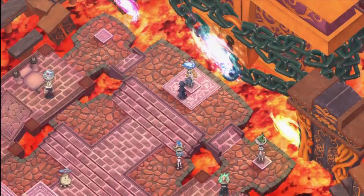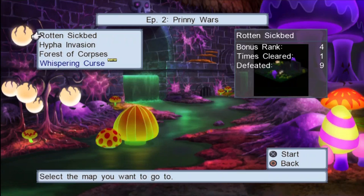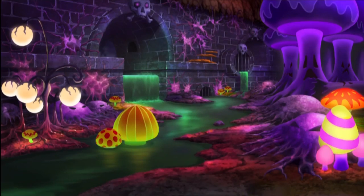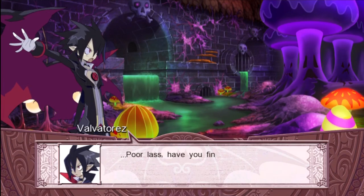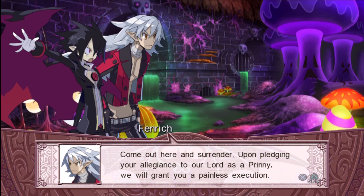But moving on, like I promised, we're going right into the next chapter. 'Poor Lass, have you finally realized the stupidity of what you've created? Come out here and surrender — upon pledging your allegiance to our lord as a prinny, we will grant you a painless execution.'